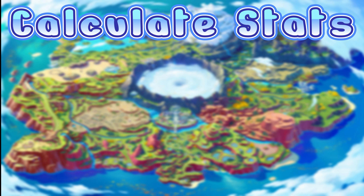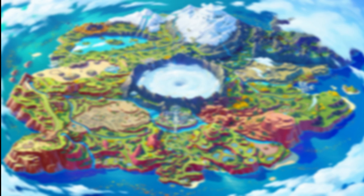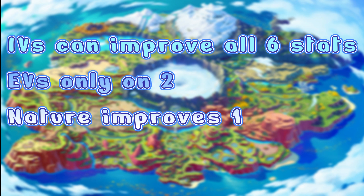That's pretty much it for how to calculate stats. A few remaining points: IVs work on all six stats, meaning you can have plus 31 on all six. However, EVs — you can only max out two stats, so there are only two stats where you can gain an additional 63 points from EVs. Lastly, nature can only boost one stat and it cannot be HP, so you need to pick the stat most important to you for a particular Pokemon.